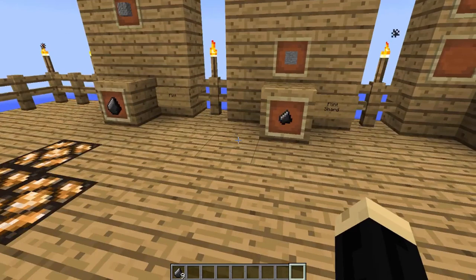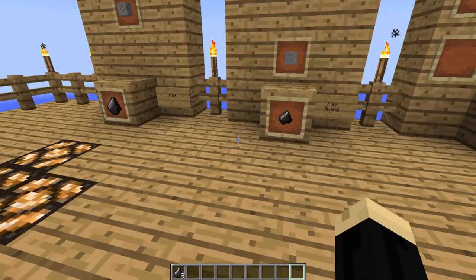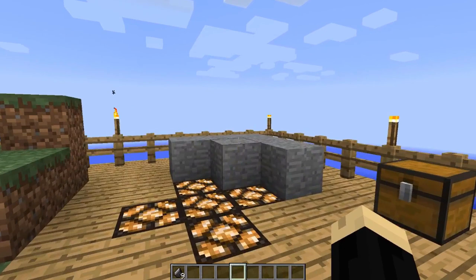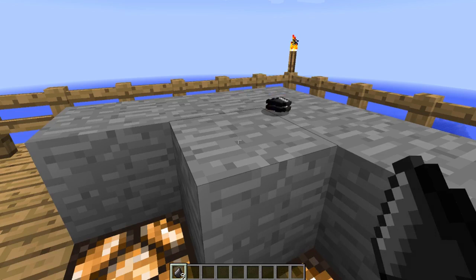Once you have some flint, the next step is to get some flint shards. To do that you need to take flint and basically break it on a solid block — stone of any type would be an example. So if we go over here, we take our flint and right-click, and it breaks that flint into flint shards.